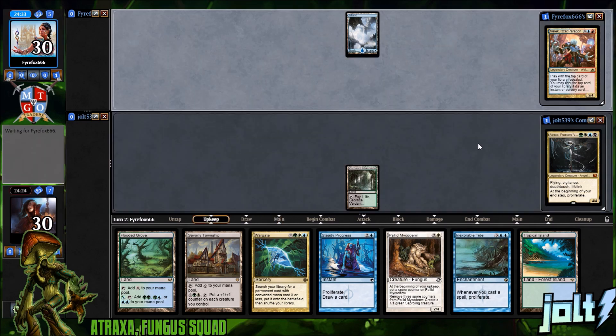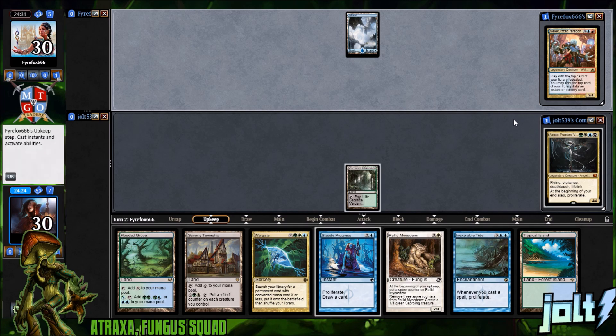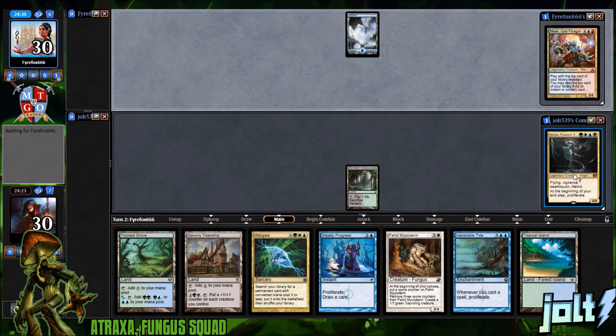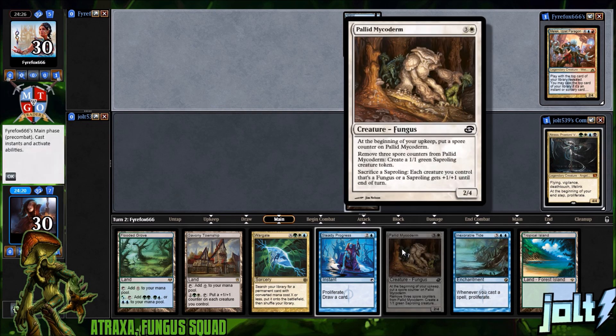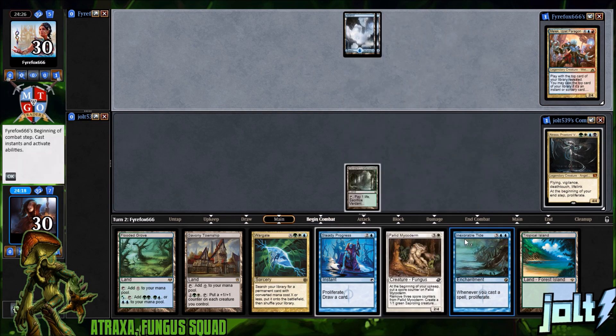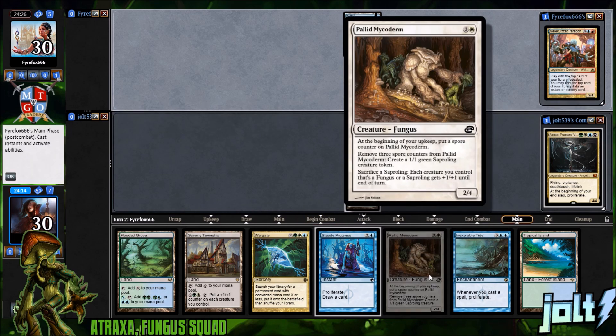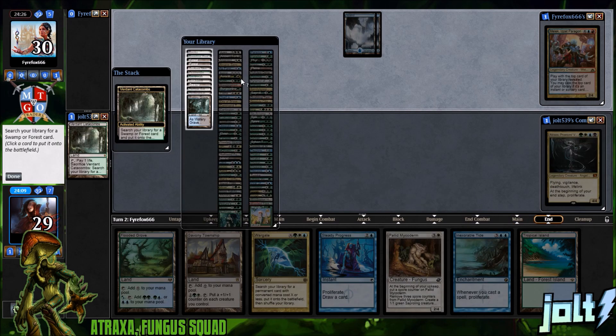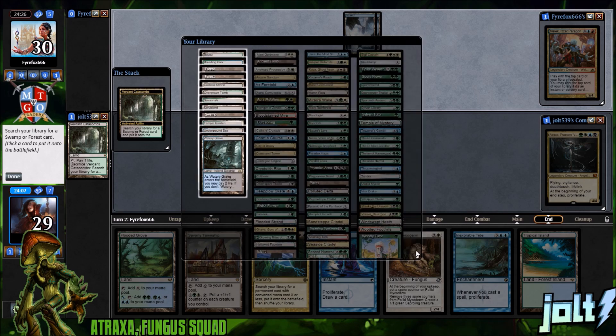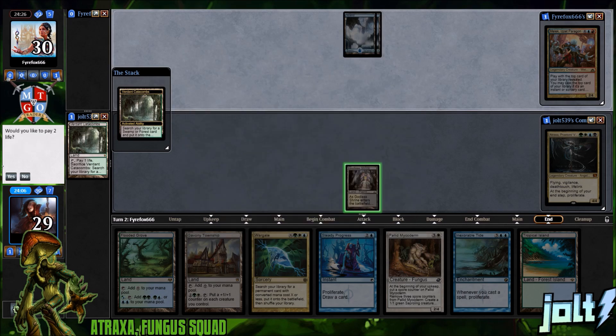We are playing Atraxa — flying, vigilance, deathtouch, and lifelink, then at the beginning of your upkeep, proliferate. The proliferate synergy with the fungus is that when a fungus comes into play, at the beginning of your upkeep you put a spore counter on it. Once you get at least three spore counters you can remove them to create a 1/1 sapling token. It's not the most powerful Atraxa build but it's a lot of fun — it's definitely a durdle deck.